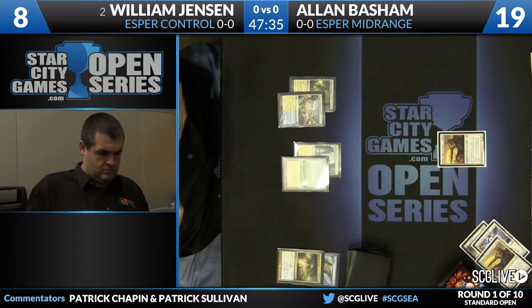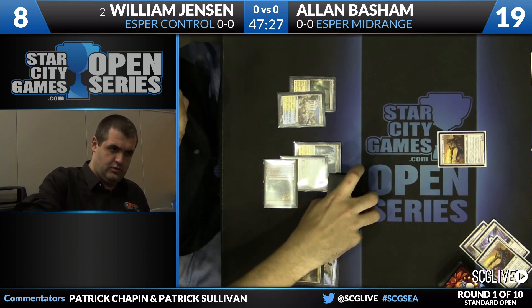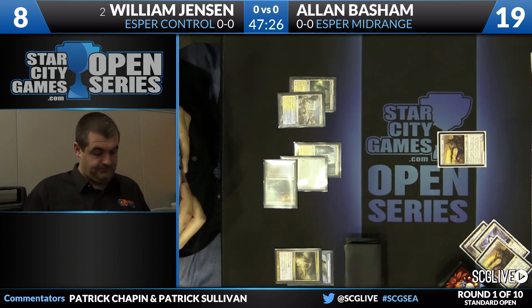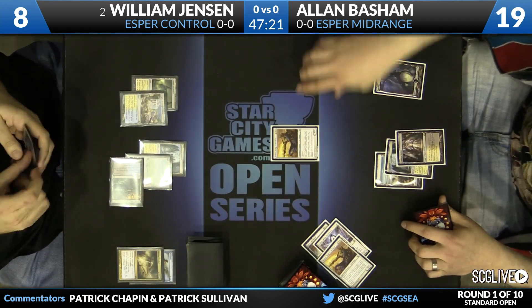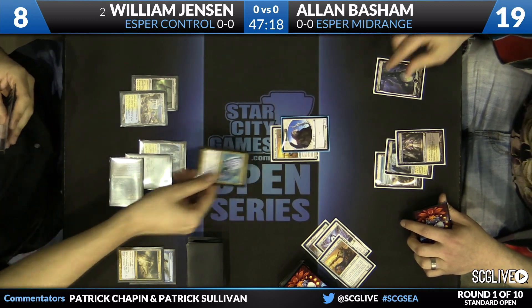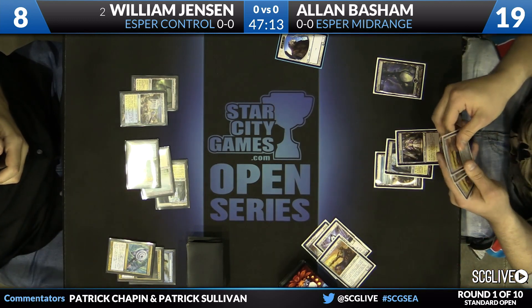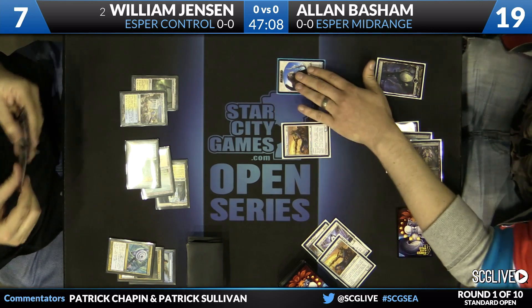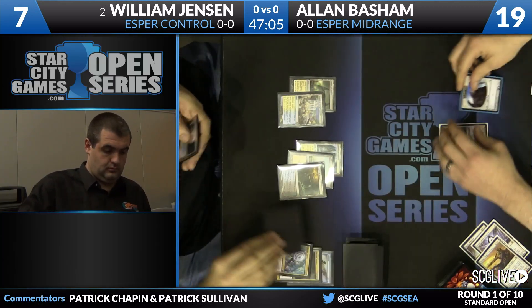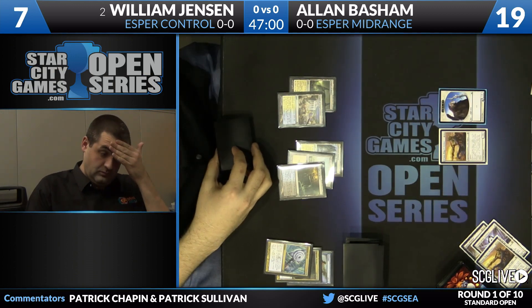Another Brimaz from Alan. A Temple from William. Scry is to the bottom, and he simply passes the turn. Brimaz into the red zone and hit with an Azorius Charm after the trigger. However, another Brimaz to follow it up. Brimaz — not a card that you imagine doing a lot of legwork against a deck like Esper, but the raw power, you can see, it's here.